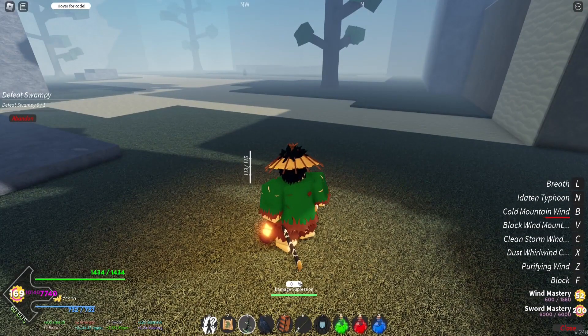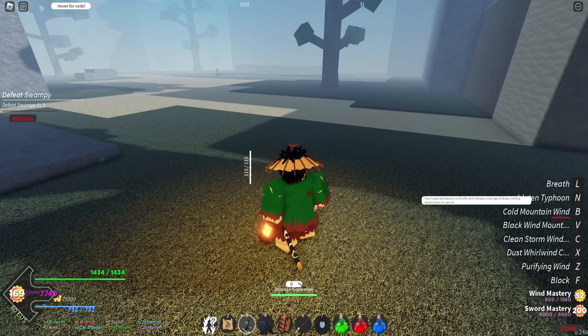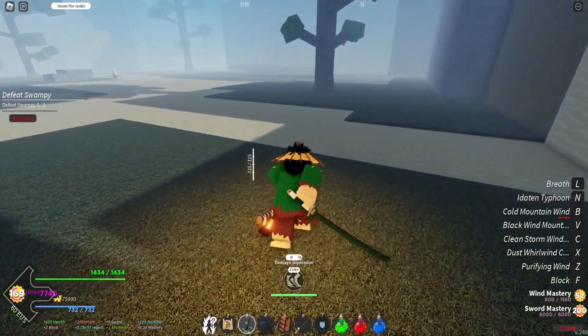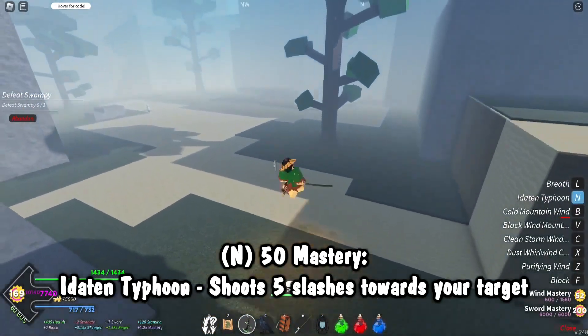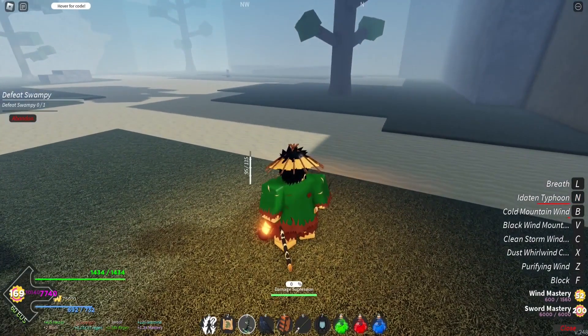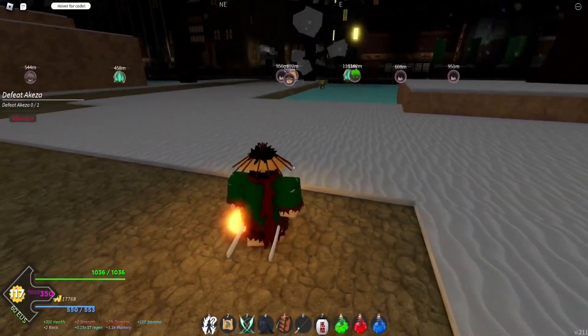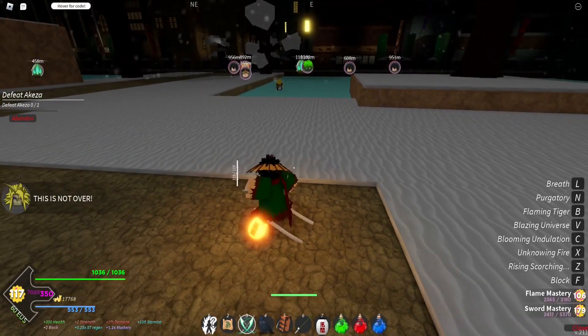Lastly at 50 mastery, and a 10% drop from Sonami, you get the Ete-10 typhoon: the user leaps backwards vertically and releases a barrage of sharp cutting winds from the sword. You jump up then shoot down a few slashes, wait a bit, then shoot the last one — that's really all it is.